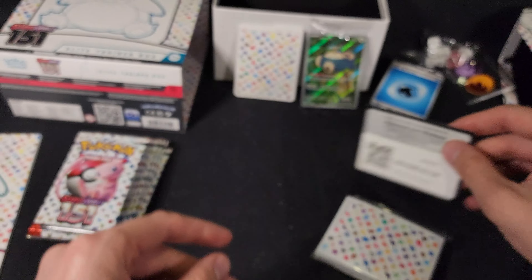Next pack. We have another foil energy. We have Shelder, an Antique Helix Fossil, Slowpoke, Magmar, Pinsir, Bill's Transfer, Golbat, Clefairy Reverse Foil, Antique Old Amber Reverse Foil, and we have a Gengar Foil — that looks cool.